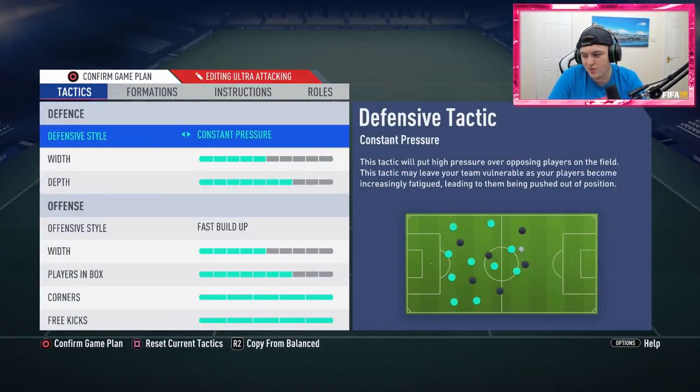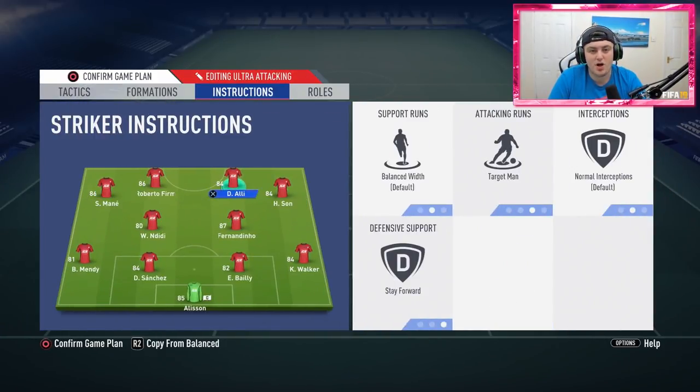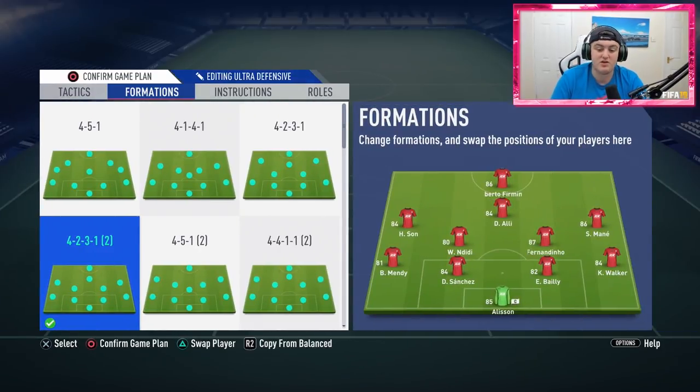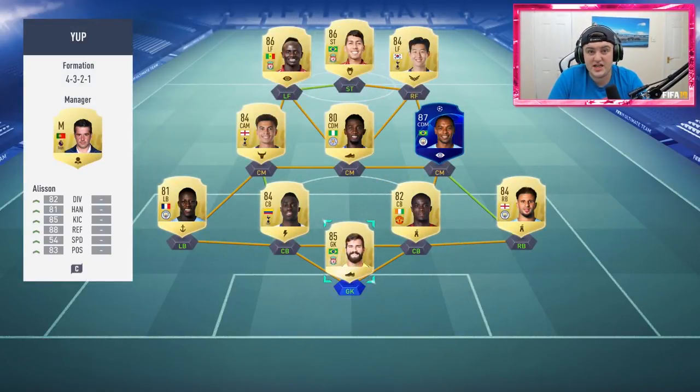Then there's the ultra attacking formation — just a 4-2-4 with constant pressure. It's difficult because I don't have two strikers and two wingers, so Dele Alli has to play up top and I usually bring him off for Martial. Finally, the ultra defensive formation works really well — I just play the ball up and down the wings with Mendy, Walker, Mane, and Son, while Ndidi and Fernandinho hold the middle so you can do one-twos and keep the ball in the dying stages.